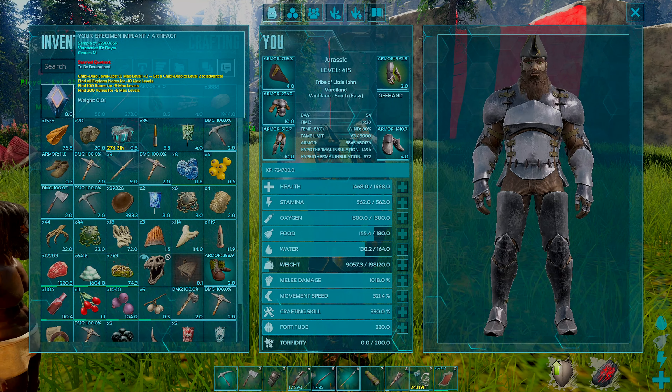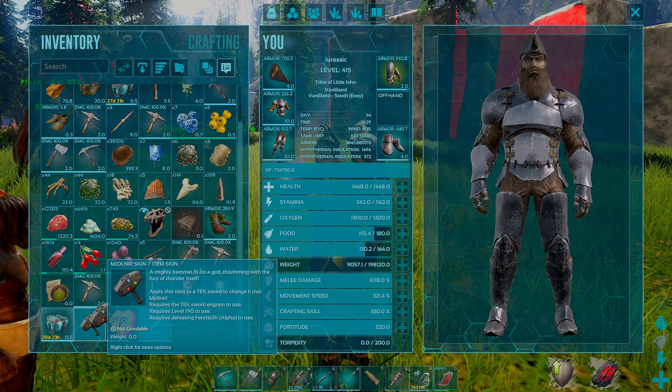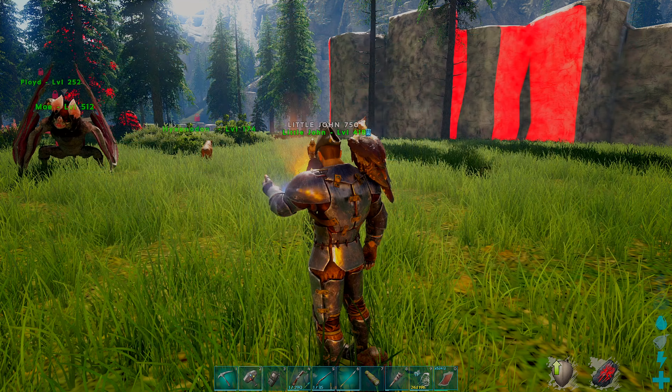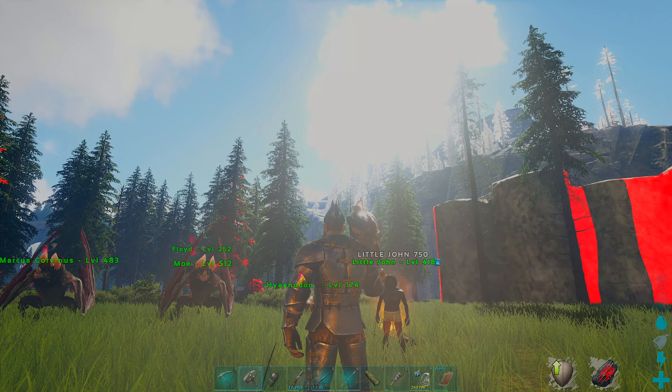Once you finally kill him you'll notice on his body that he won't have any loot — whatever creature that killed him is going to have everything. As long as you have a Fjord Hawk on your shoulder, you should be able to have all of your loot that you brought inside this boss fight returned to you if you do die. Now we're back to the regular world.